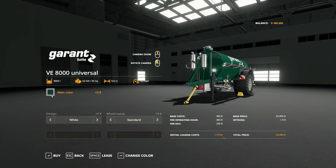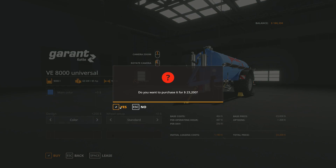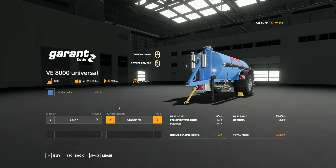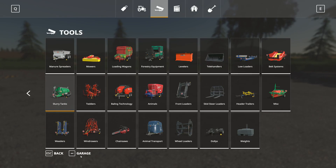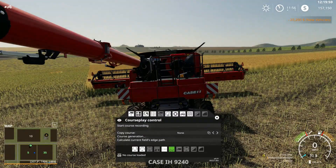It comes in green - I don't want green, let's do blue. A lighter shade of blue is better. The design is red or white - let's do red. The wheel setup has fat tires, but let's just use the normal ones. That should get us set.